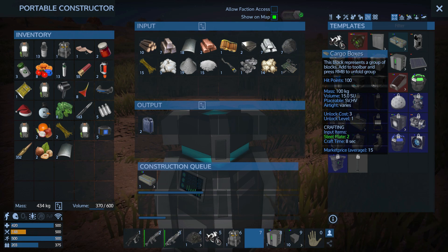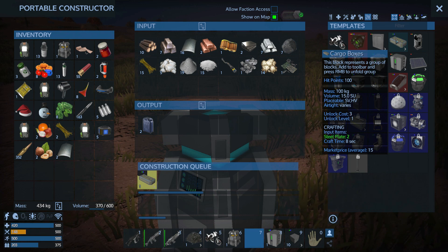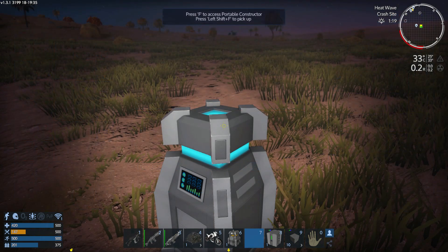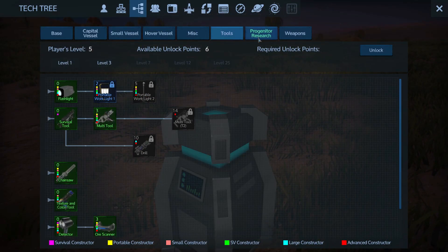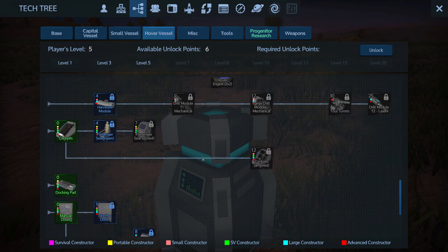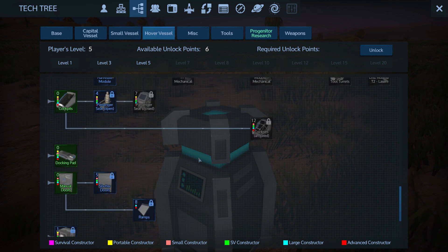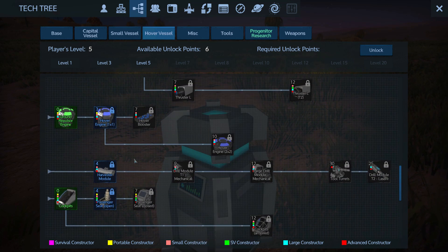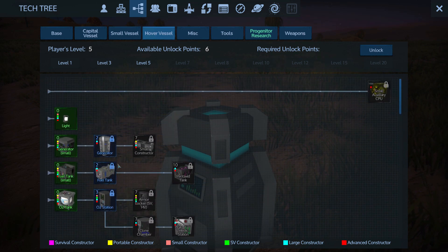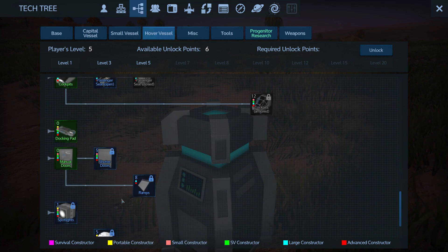We're not going to have a whole lot of storage right now until we get a base or something a little bit bigger going. What I should have done and didn't think about - we probably don't have enough points to unlock it. Small constructors locked behind that generator. Horrible.